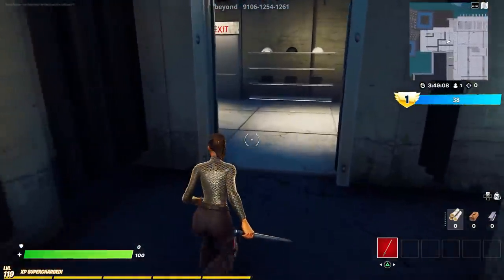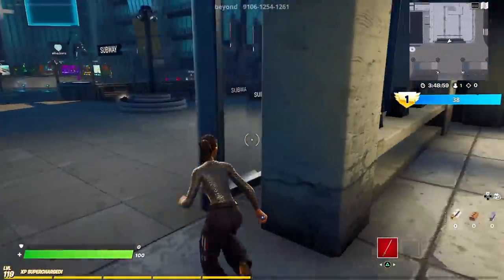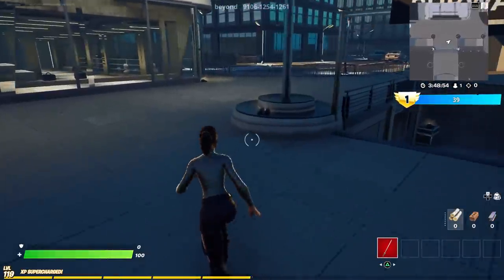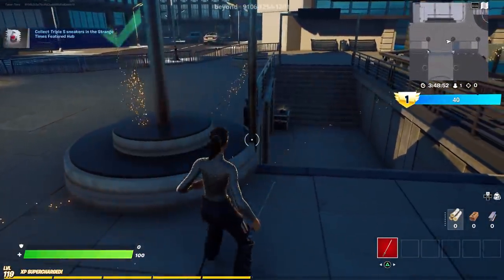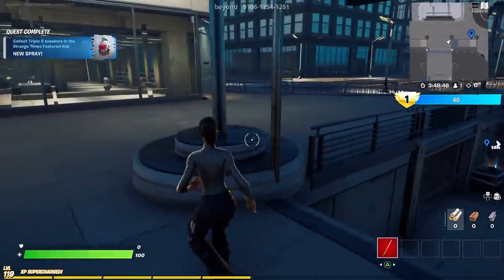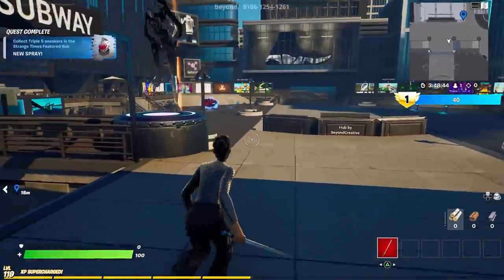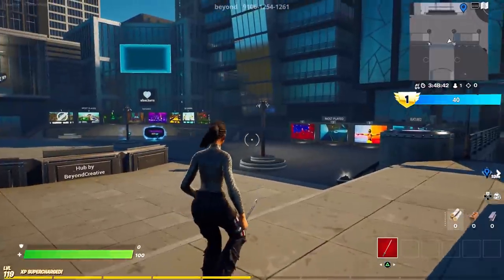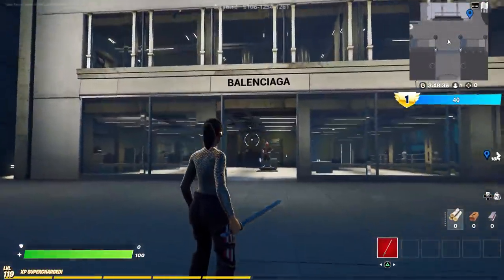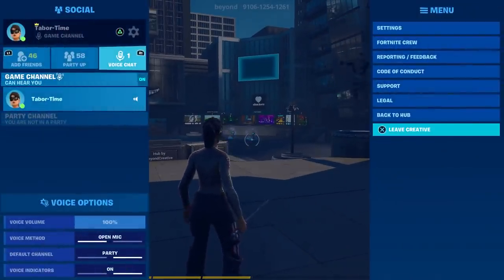We cleared this entire store — let's go out the front door because there's more out here. Two right here. We're getting really close now. There you go — challenge complete! There are way more than 40 on the map; you can still see some down there. Just follow the route I did: collect along the edge, go into the department store, loot both top and bottom, come out front, and you're done.